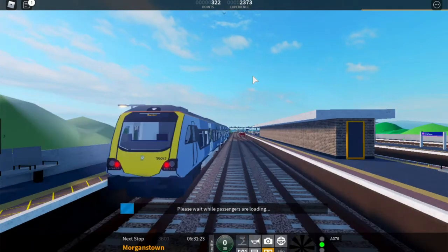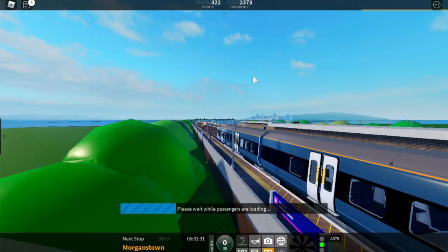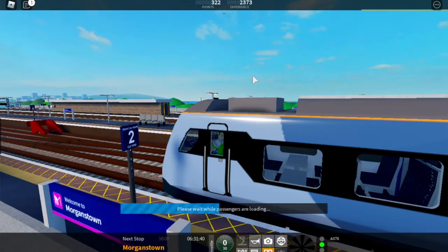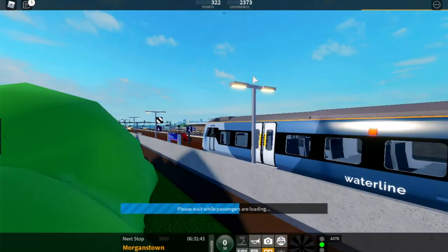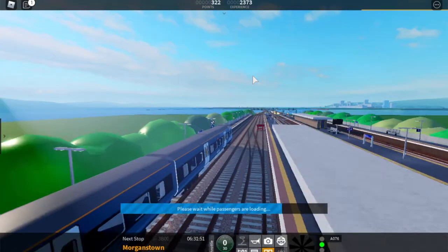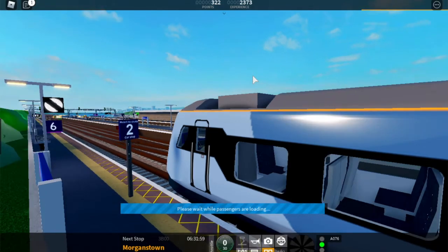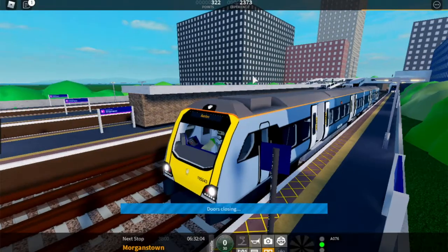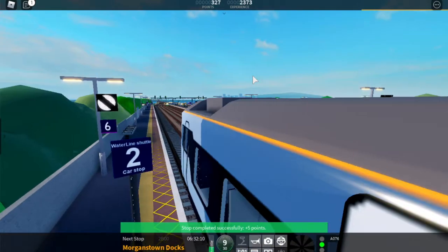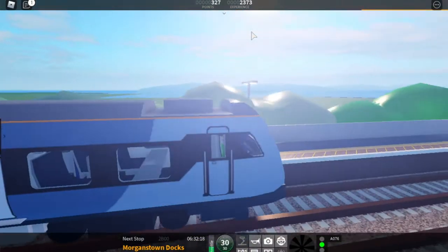It goes to Benton. It will only allow two-car trains, so be aware of that. When you're going to do the Waterline Morgans Town Shuttle, please use a two-car train. The inside looks pretty nice and actually looks better. This livery looks a lot better than the old one, and I'm really happy this shuttle is finally here — we've been waiting for months. I'd rank this drive a nine. The only downfall is this bridge, because it'll touch the sides.